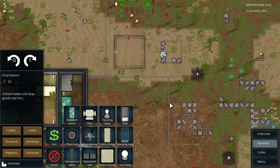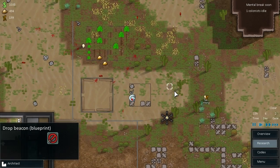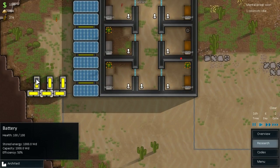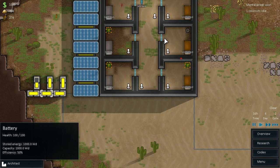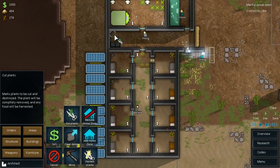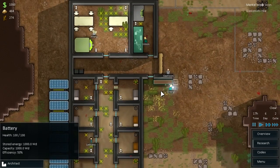I don't think we ever placed a drop beacon — so let's place one there. That means whenever we do any trading, they're going to drop the stuff in this area, so it should be easy enough for us to find it and haul it back to base. We've got some full batteries — excellent! And we are finished with pneumatic picks, which is brilliant. So now let's go for carpet making — then we can get this place looking a bit better.